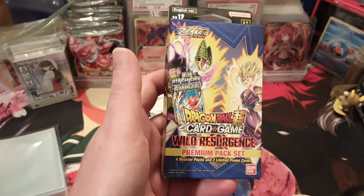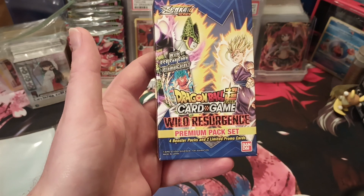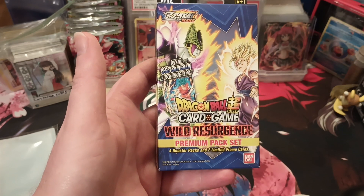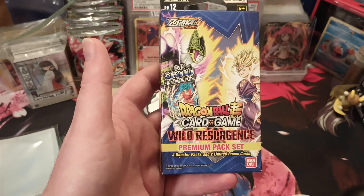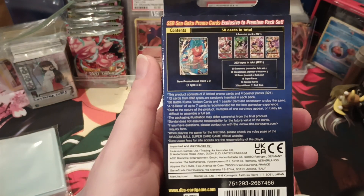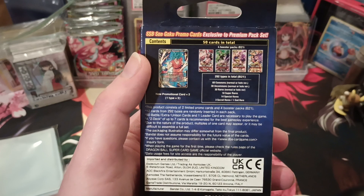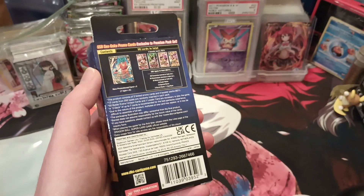Good morning everybody and welcome back to Lord Lucario's Lair. We are going to be opening this premium pack set which I saw at Walmart and had to pick up. It's the Wild Resurgent set with Super Saiyan Blue Sun Goku promo cards. I don't know if we actually get those but this is what it says on the back. Let's get to it guys.